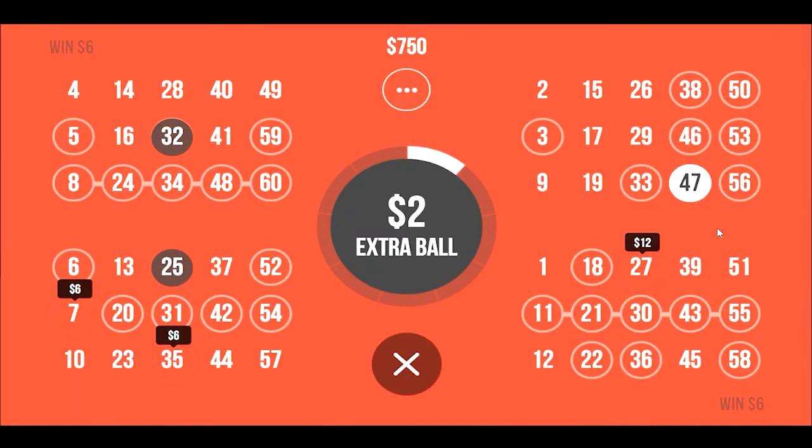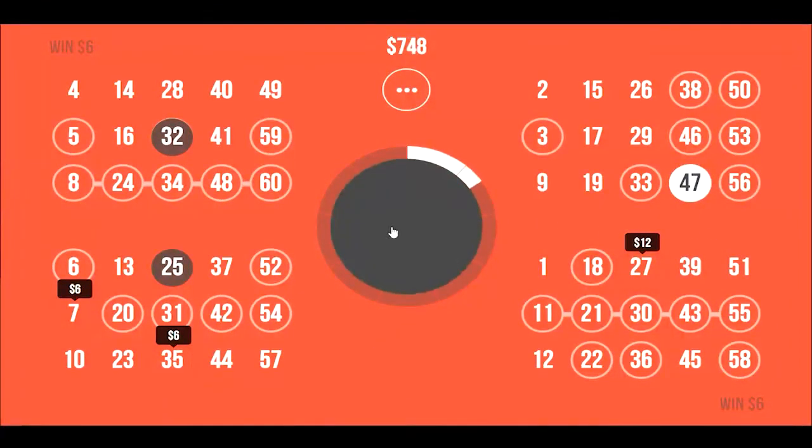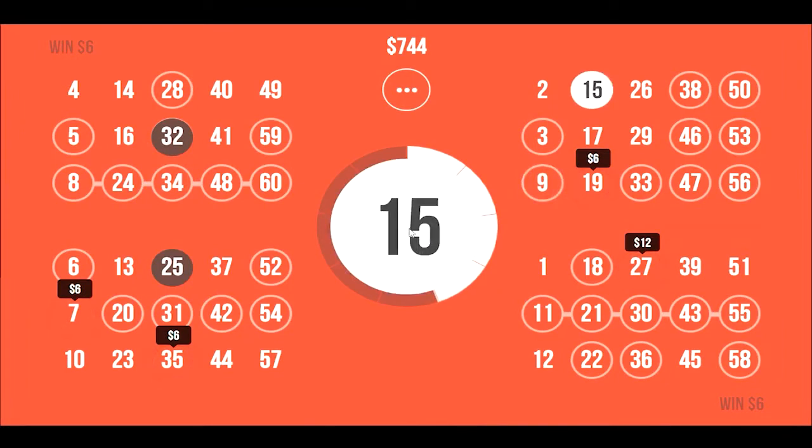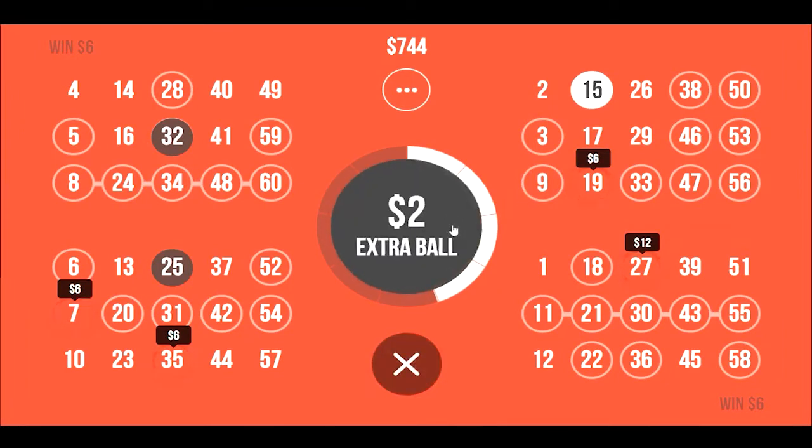We got 47 — does us no good. Let's get another one. A 28, a 9. You'll see a number just popped out because the 9 makes it so we're now missing a 19 to win another six bucks. Let's get another ball. Alright, we're not doing so well. The reason I said I was going to be doing something stupid is that normally I would not buy an extra ball unless right off the bat I had at least four possible winning combinations — which I do have now, but we bought our way into that, and that's really something you should not be doing.